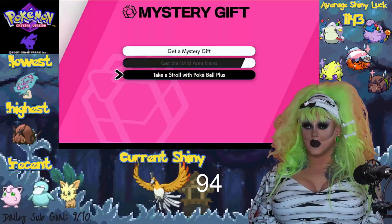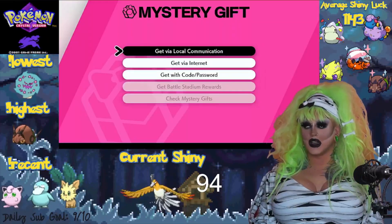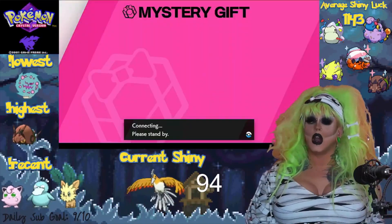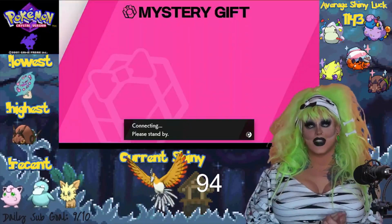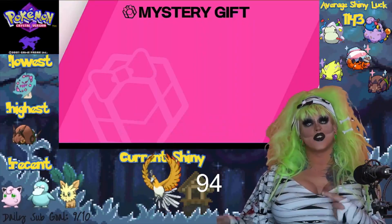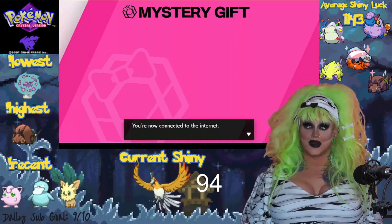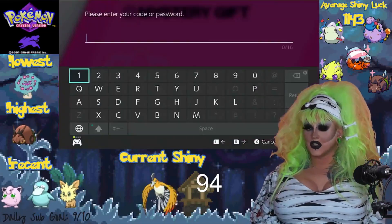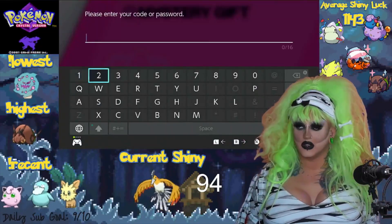You can get Mystery Gift, get Wild Area News, take a stroll. We're going to go to Get Mystery Gift and go in with a code or a password. Now, Zamacenta is going to be coming out on November 12th, so you can get the Zamacenta codes if you have Pokemon Sword, also starting November 12th at your local GameStop. Once you're connected to the internet, you can go in and enter your code.